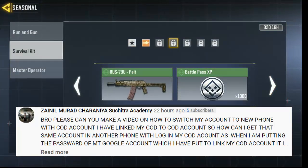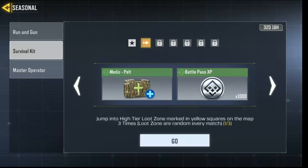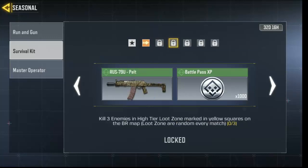Okay, so when you're done with that, the next task says kill three enemies in the yellow zone. It's similar to the first task — you have to go to that same yellow zone icon. Everyone right now is rushing for the yellow zone because there are a lot of loot boxes and epic weapons there, so you're gonna find plenty of enemies.